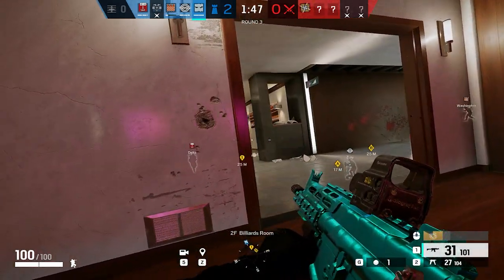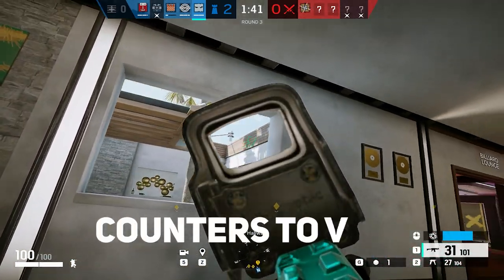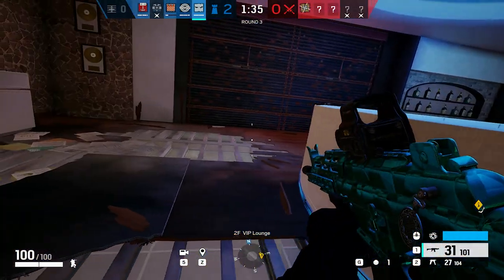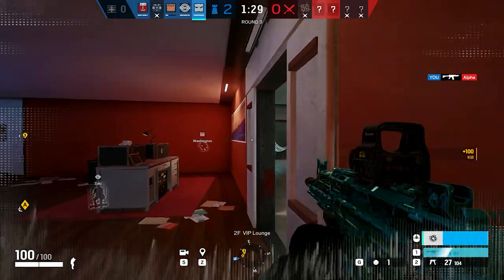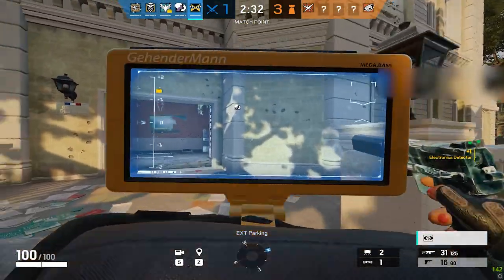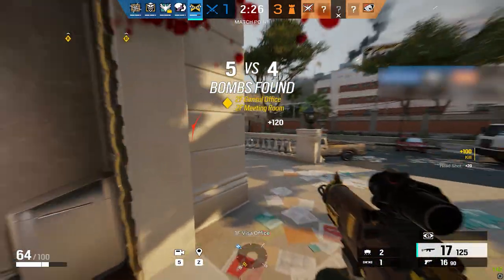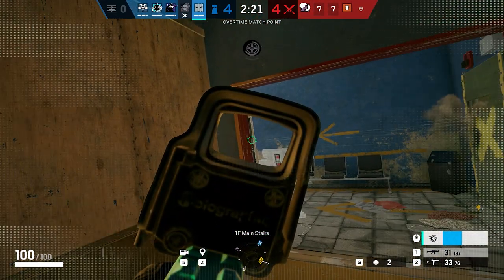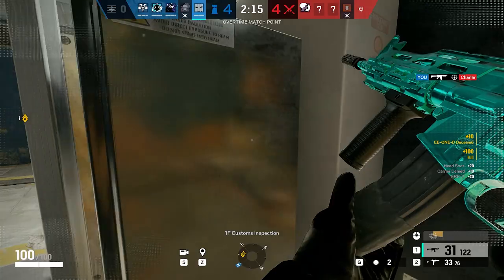Vigil's ability to counter attackers depends heavily on their reliance on surveillance devices. When it comes to counters to Vigil: first, Jackal can sniff out his footsteps — unlike Caveira, Vigil's footsteps are still visible to Jackal even when moving with ERC active. Second, IQ can see Vigil on her electronic scanner when he is within range and has his cloaking device active. There are also interactions with Thatcher and Twitch disabling the ERC-7, but those interactions are extremely rare.